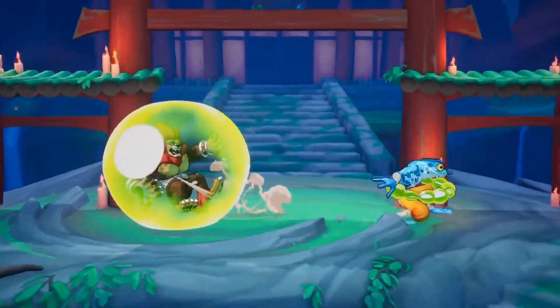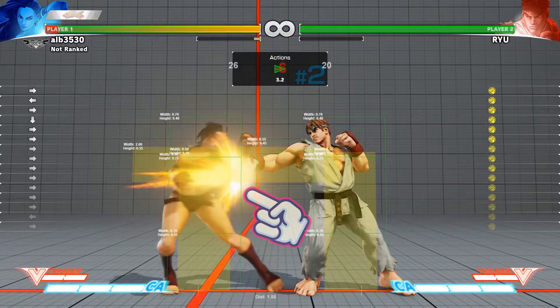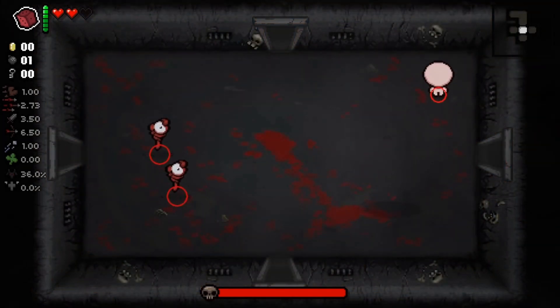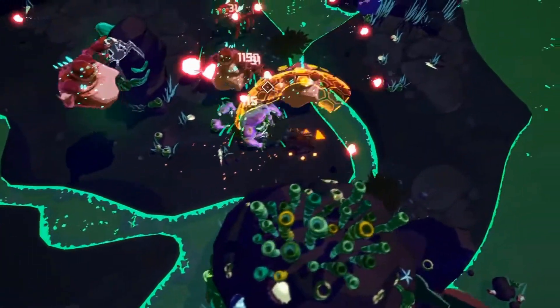There are two kinds of damage shapes: hurtboxes and hitboxes. Hurtboxes are areas that receive damage — they are green here. In solo games, they're often smaller than your character to help you dodge critical hits, which feels great. And they're bigger on enemies to make them easier to kill.